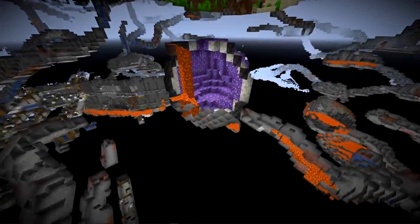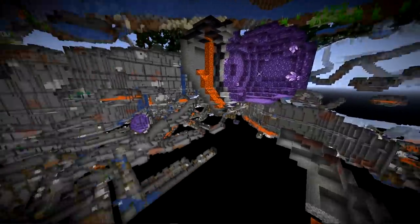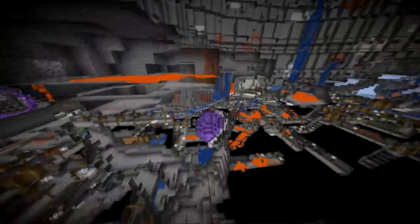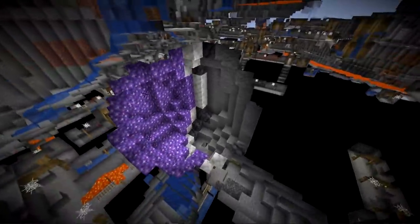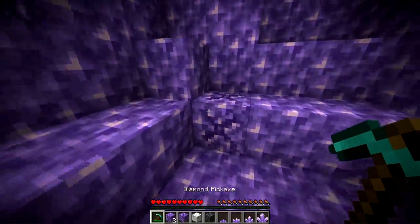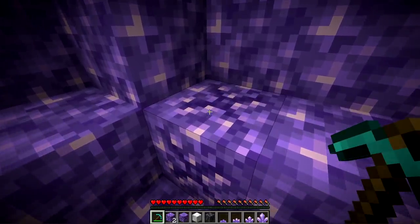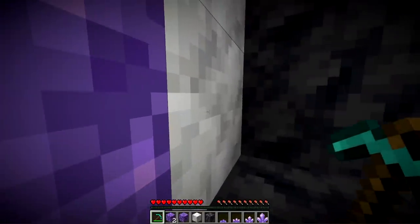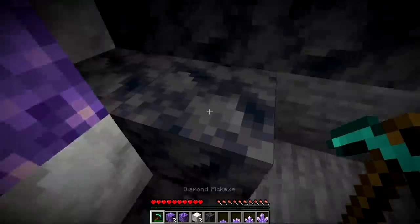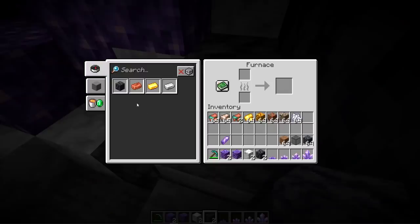Geodes are new structures that can be found underground. They can either be completely hidden in the ground or connected to caves nearby, and you'll happen upon them while mining. This is where you can mine up the block of amethyst. The outside of these is made up of calcite, and the very outside layer is made up of the new smooth basalt. You can also get smooth basalt by smelting normal basalt inside a furnace.